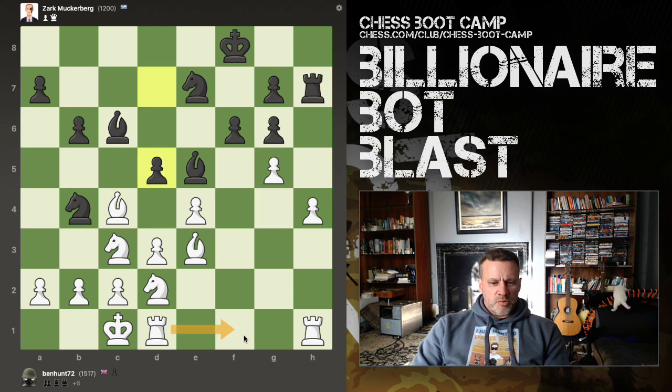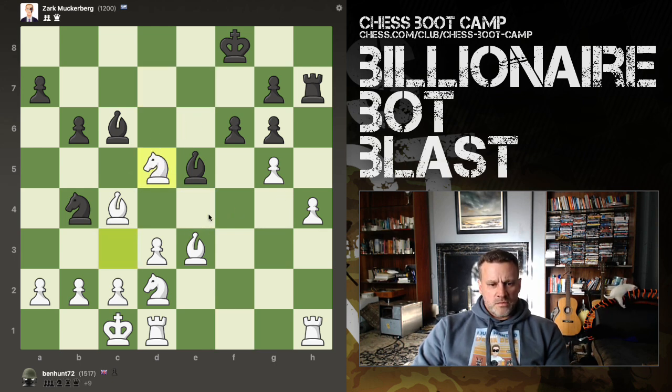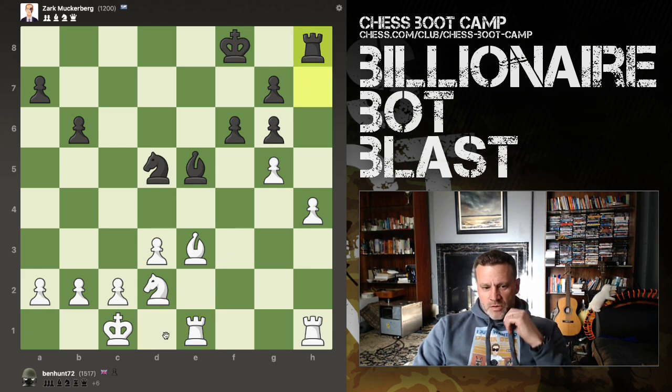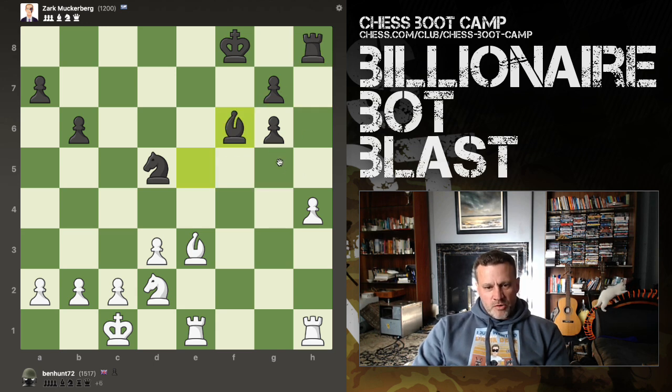Let's just peel open this king — I should probably have centralised my rook first. Zuckerberg has just provided a wonderful example of what not to do when you're down in material, which is to trade off all your pieces. Bishop's under attack — I think I'll defend with the rook because it improves my rook. Just moving my bishop back doesn't do anything.